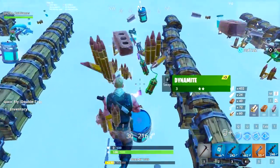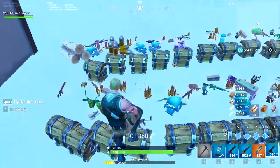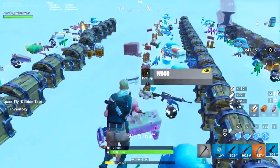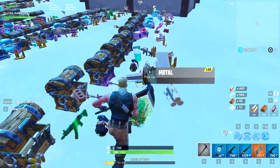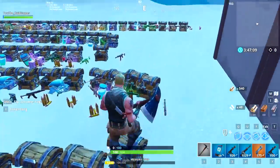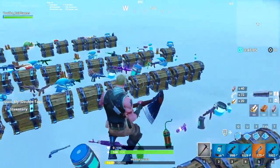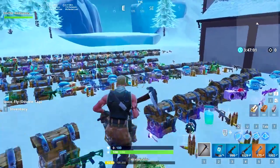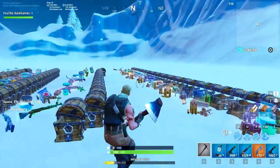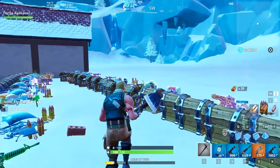If you have a friend or whatever who wants to play with vaulted things as well — like the rocket launcher, the guided missile, and that type of stuff — you can definitely use this method to get a bunch of things. If you do it with two or three friends you can get even more items. The same thing applies: chests have a lower percentage, so guided missiles or other rare vaulted weapons will drop a bit more rarely.